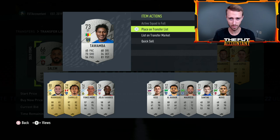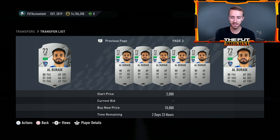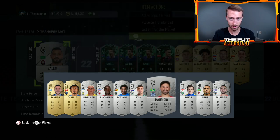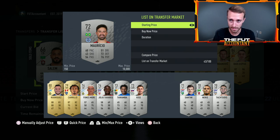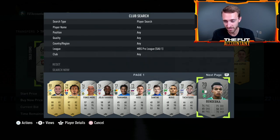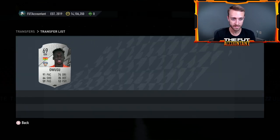I've got a few of these guys — Funes Mori, Letawamba. Some of these are selling for over a thousand coins, especially ones like this right back with 80 pace. Compare price — 2.2K. This guy is selling for 4K? I'll get him out. Going through your club and looking for cards selling for a couple thousand coins — just made 5,000 coins basically between two cards. A center back selling for 3,000 coins, 3,400 for a Brazilian center back with 60 pace.